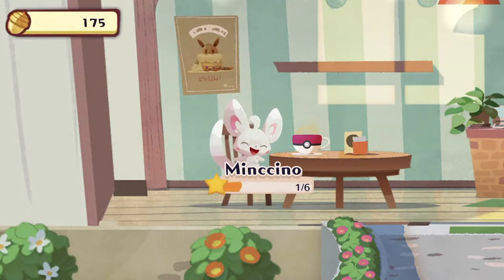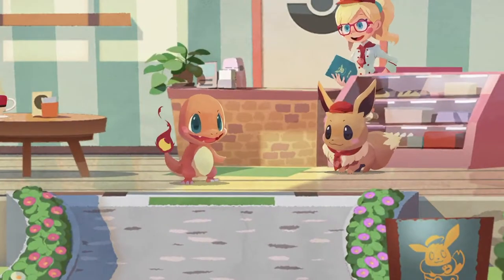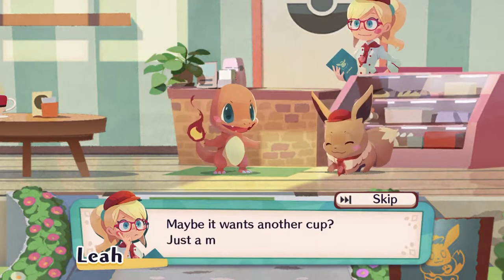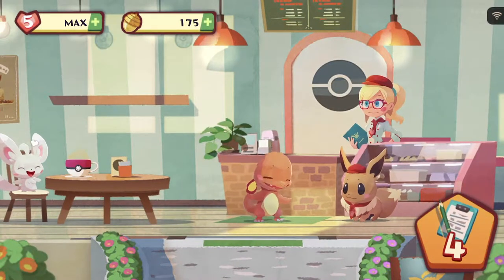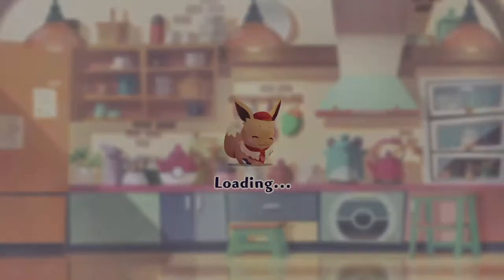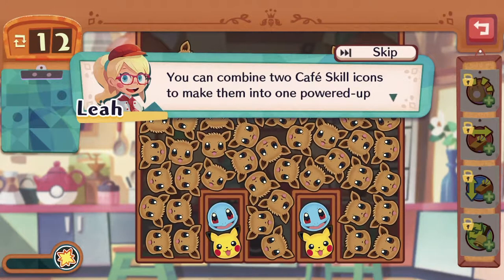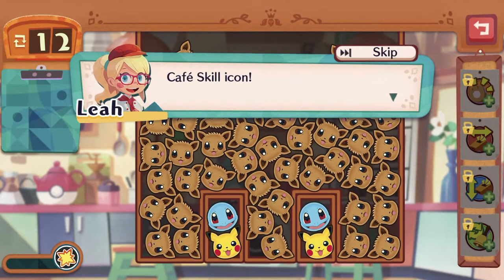Mincino seems satisfied as well. Charmander's back again. Here's the Charmander that came by earlier — maybe it wants another cup. Stage 4! The tutorial portions are definitely way easier. Let's see how far we can push into this game with just a single run of 5 hearts. You can combine two cafe skill icons to make them into one powered-up cafe skill icon. Here's where we learn how to combine two icons into one.